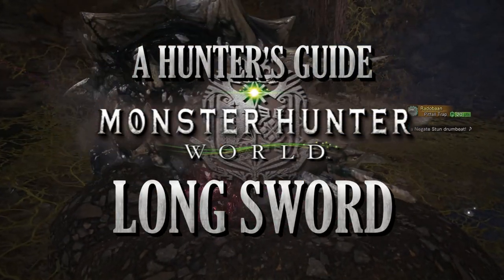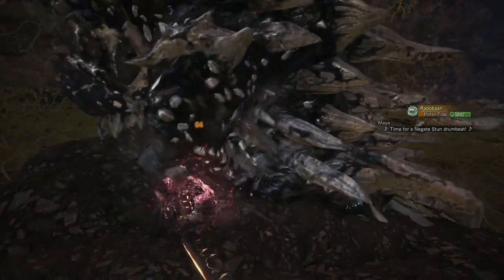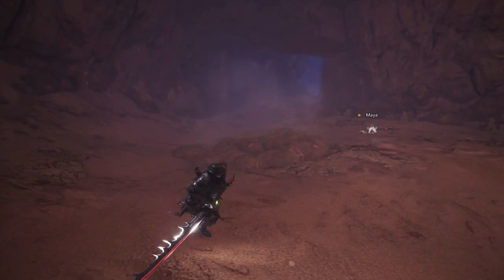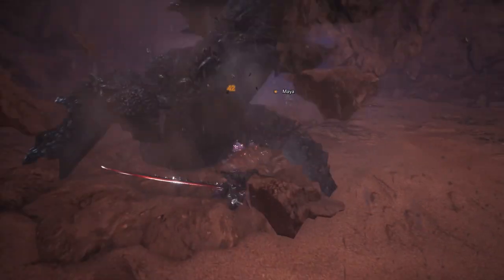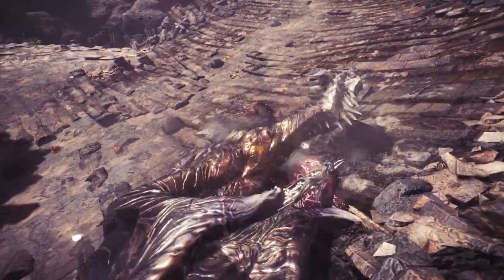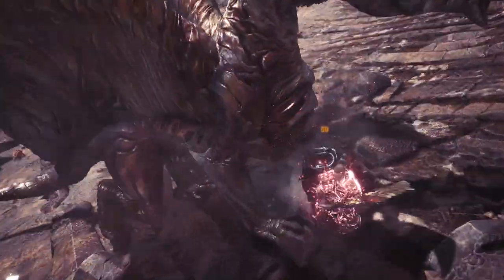The Longsword, as its name suggests, is a far-reaching weapon. On top of this, it balances power and speed to perform fluid combos that get stronger with time. This is all thanks to the Spirit Gauge. Utilising the Spirit Gauge and landing the correct combos will enable the weapon to get stronger and stronger as the fight goes on.